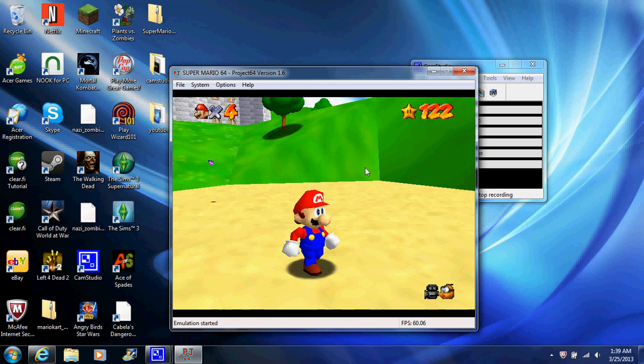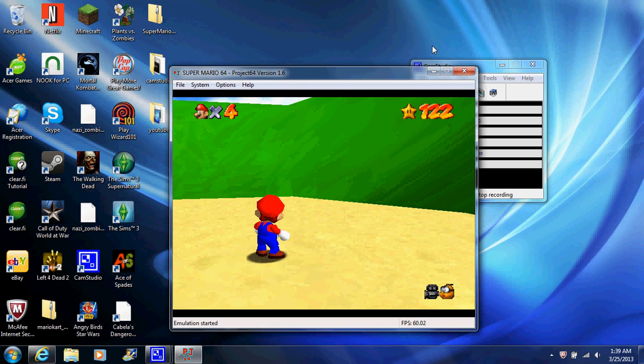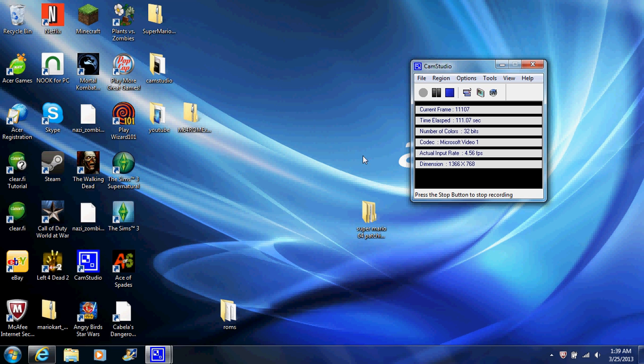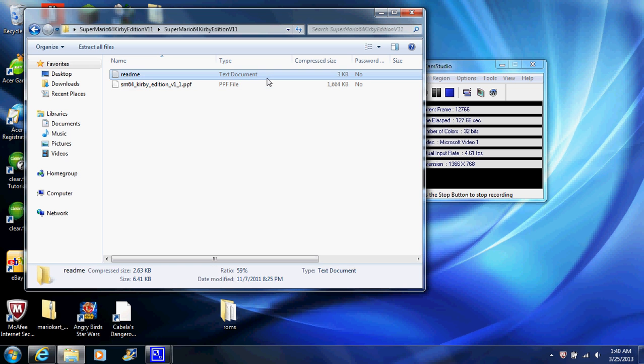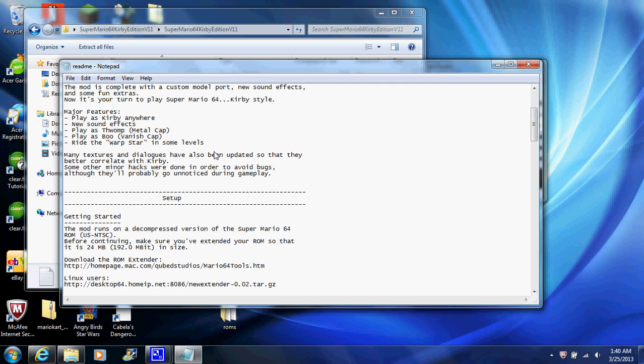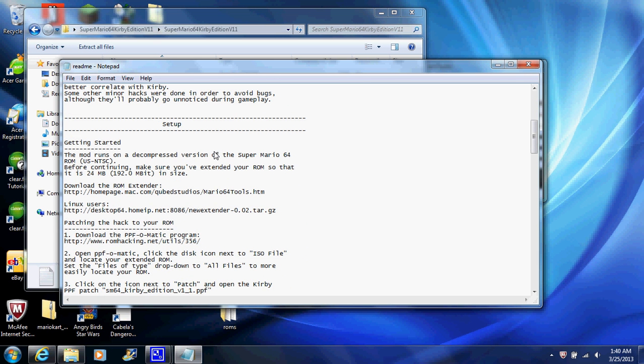I need to get the patching tool — the link does work here, and it's in the file. I'll give you a link to the other tool in the video description. The link is also in the readme file where it says 'Getting Started.' You already have the ROM extender because I know this other link does not work — they keep giving me 404 errors. There is a step-by-step guide in here, but I'm just explaining it.